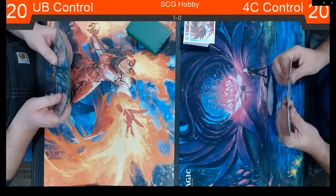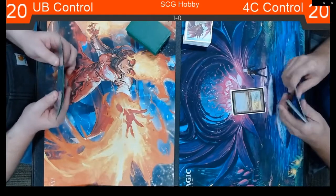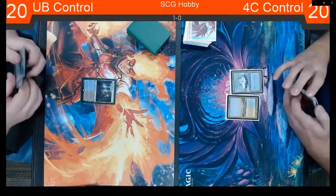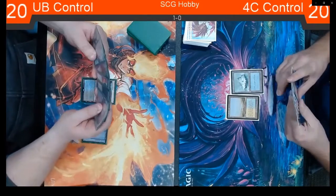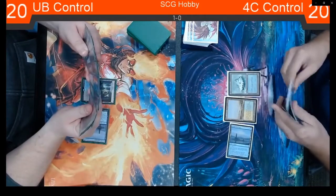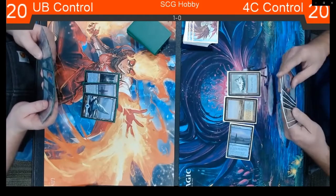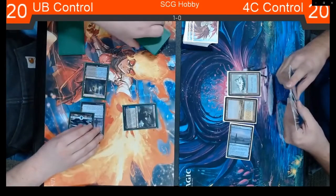They're starting mulligans here. Devin is going to be on the play as he lost game one. It looks like they both kept seven. Flooded Strand starts going strong. The Sunken Hollow comes in tapped because he doesn't have the basics, but right here it's kind of fine — he didn't need to cast anything on turn one, and it's just a blue-black dual land right now. Josh has a Force of Negation if he needs to use it. From what Devin's start is, this is actually really fine for Josh — I think this is exactly what he wants to do.